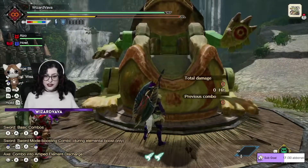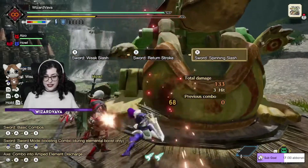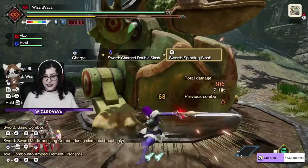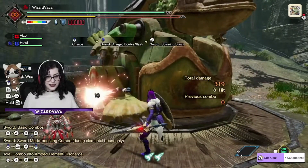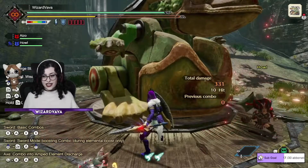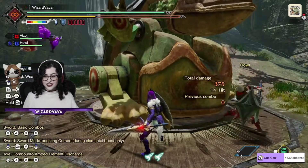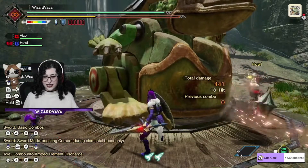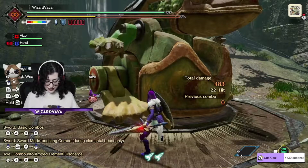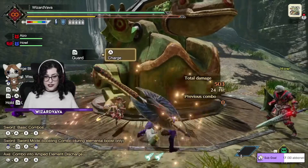To charge the phials really quick, the combo is: X, X, X, hold A, and then X again. So X, X, X, hold A, release A, X. Then ZR plus A to charge the phials.